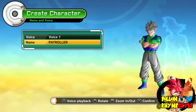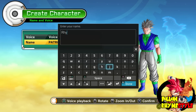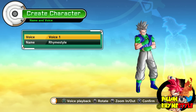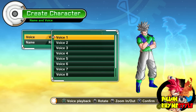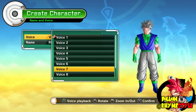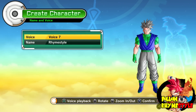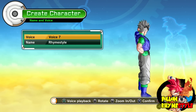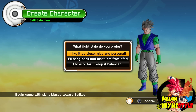Name and voice. For the name I just do Rhyme Style like always, so here we go — Rhyme Style. This is my first time actually making a Saiyan character. Well, not really my first time — I made one once before but never really used them. For voices, let's do voice 7. I usually play with voice 8 but let's do something different this time. Confirm — here we go.